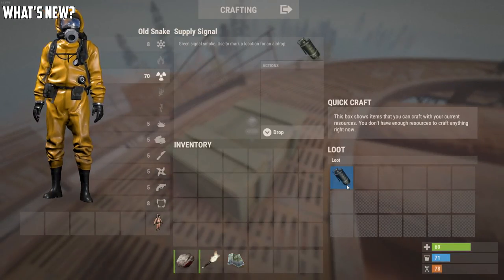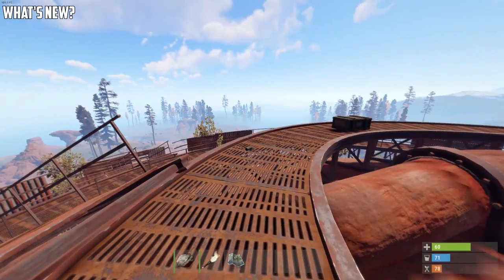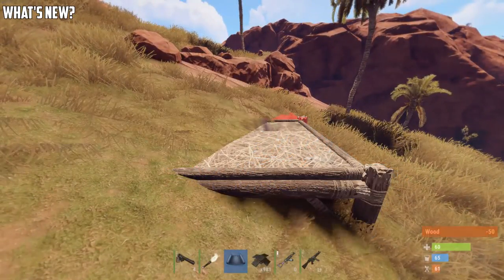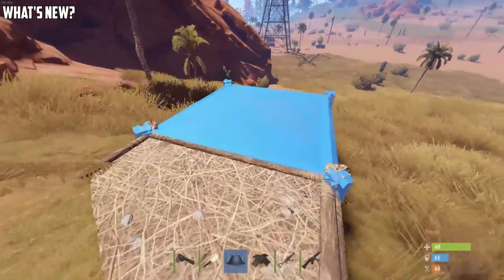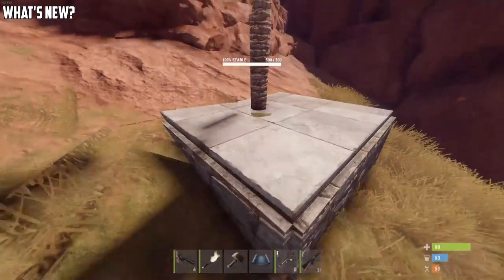There's now a 2% chance that you can find a supply drop inside of a military crate. Grass is now displaced if it is clipping through a foundation, so no longer will you have a jungle inside of your base. Although trees and bushes still clip through the foundations.